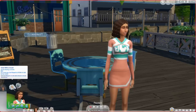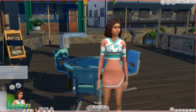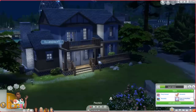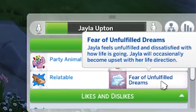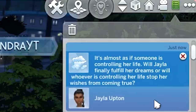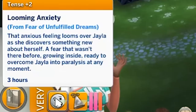Another new thing is that the whims have been replaced by something called wants and fears. She currently wants to call someone on the phone and wants to chat with her crush. I heard that fears can give your sims temporary traits, which will show up here — it will say fear of something. I was just playing and my sim got a fear. She now has a fear of unfulfilled dreams. Jayla feels unfulfilled and dissatisfied with how life is going, and will occasionally become upset with her life direction.